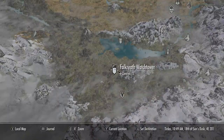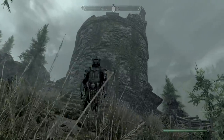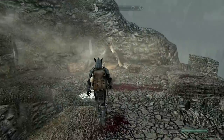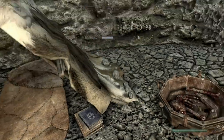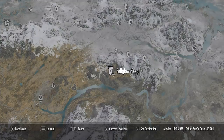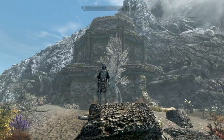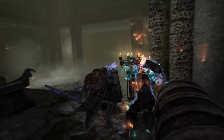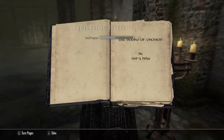Then we're coming over to Falkreath Watchtower, just outside of Falkreath. Once you are here, make your way up to the top of the tower and you will find the Conjuration skill book underneath the tent. That is three out of five — Conjuration at 98. Now we are headed over to Felglow Keep. Once you come in, you're going to have to fight your way through the dungeon and then back up on the far side, where you'll find the book on a pillar. Conjuration, 99.